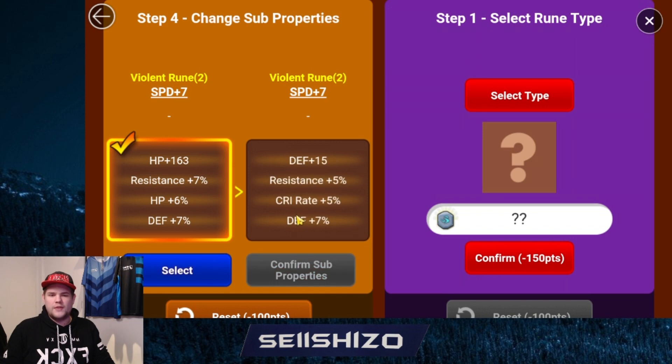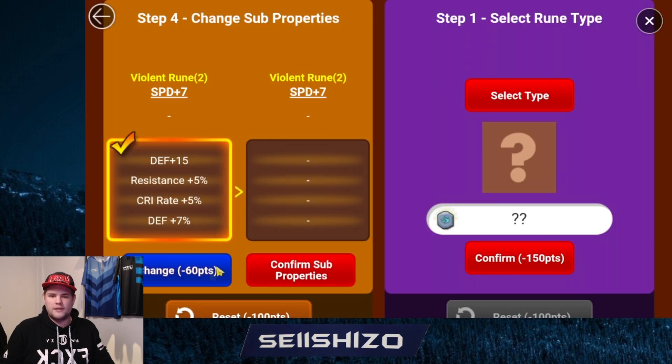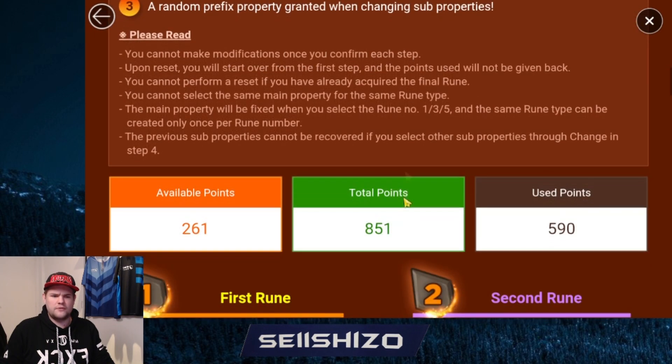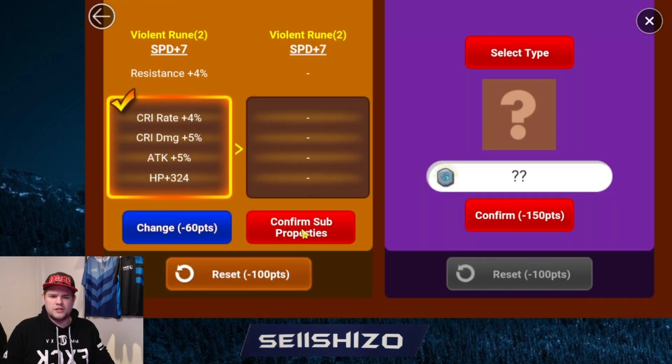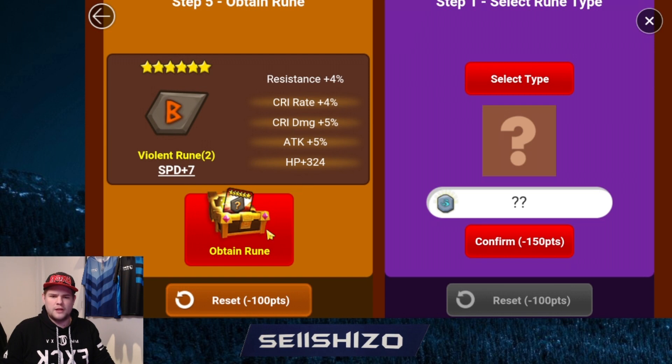Since you can't improve them further once set, let's get to a rune we actually want. Let's check how many points we have left - not that much on this account, but I'm not playing this one seriously anyway. Let's say this is the rune we want, we claim it, and then we get that rune with those stats.